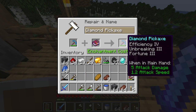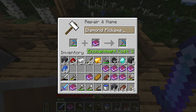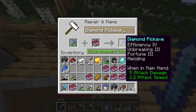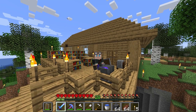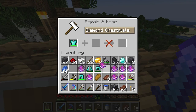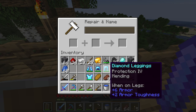First off, let's deal with our pickaxe — Fortune three. Whether I'm doing this in the most efficient way I would not really like to say, but we're going to do it anyway. And so finally we want mending on there. It's actually going to cost us only three levels — making it an efficiency four, unbreaking three, fortune three, mending diamond pickaxe. That is perfect. So with that done we've mostly just got our diamond armour to deal with — protection four and mending on each piece. We now have protection four and mending on all our armour.